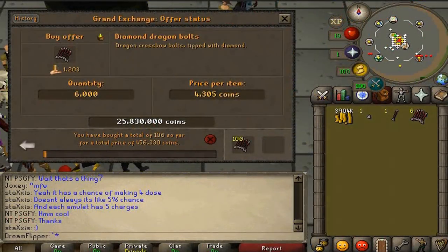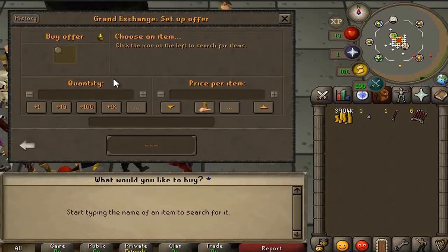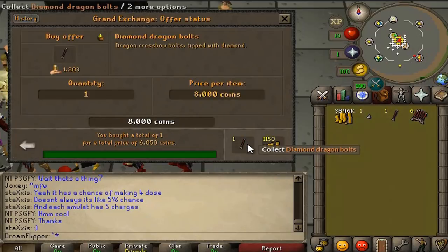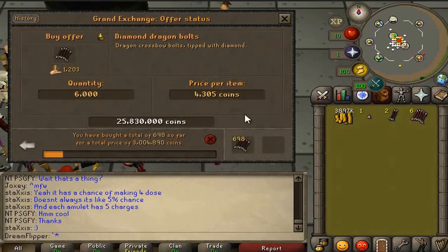I was starting to make a different video on these dragon bolts — I was actually enchanting them. However, the price fluctuations here are just ridiculous. I can't handle this too much longer. We were trying to buy them and got more for 4305. There's just not enough people trading this item, but it's actually a highly traded item, which is very confusing. My original idea was to turn them into dragon bolt e's, but now it just has a 2k margin on it. So I guess we'll start selling them off.